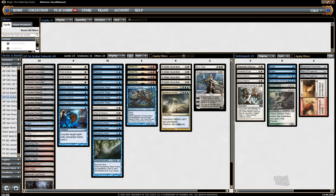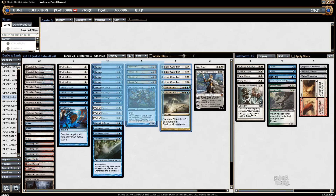Two Supreme Verdicts, and four full copies of each combo piece. That might be too much, honestly. Usually you'd want to cut a Guardian maybe, because it's the worst on its own, but with Spreading Seas and Wall of Omens it's actually not that bad. So I have four, and four Saheeli — which is reasonable if you want to copy your Wall of Omens and Snapcasters.